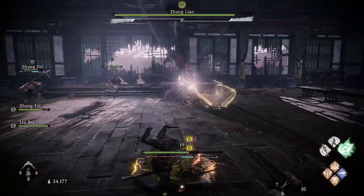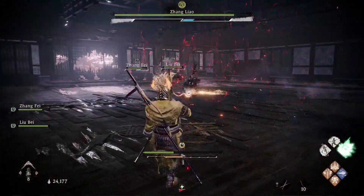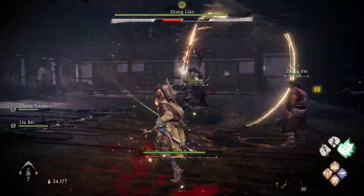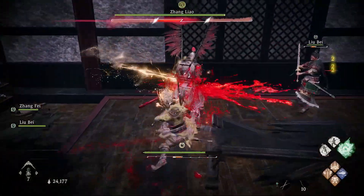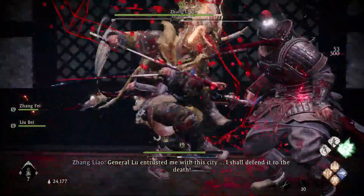What I highly recommend is that you explore the main battlefield, find all of the marking flags and battle flags, and raise not only your fortitude rank but your morale rank as well. You're going to need it to be either the same level as the boss or a little bit higher.